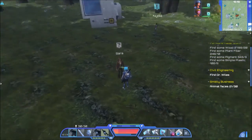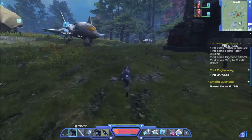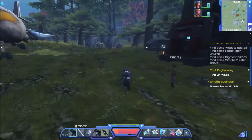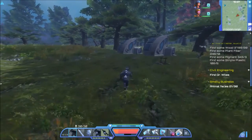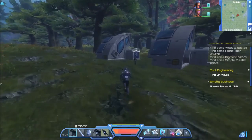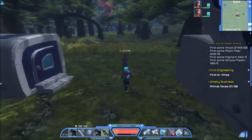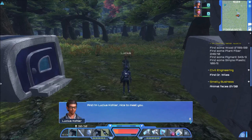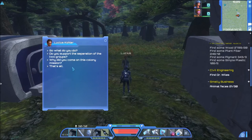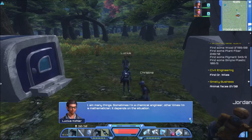Let's see — 'Find Dr. Wiles.' I think Dr. Wiles is over here. That guy's name is Lucius. The better question is who are you? I'm Lucius Kohler. So what do you do? I am many things — sometimes I'm a chemical engineer.